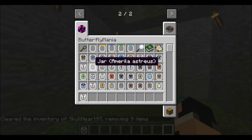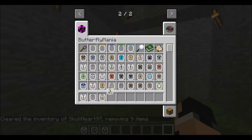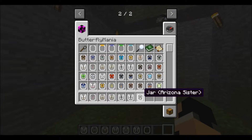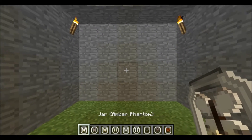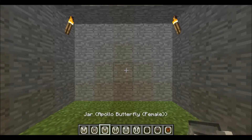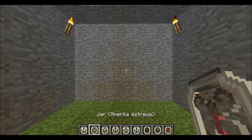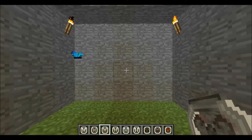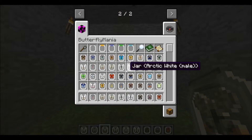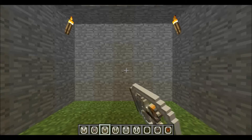I'll show you a couple more. And then we have an Amber Phantom. Let that one go. We have an Amurila Astri — kind of hard to pronounce those names. Apollo Butterfly, which is a male. Go ahead and let that one go.